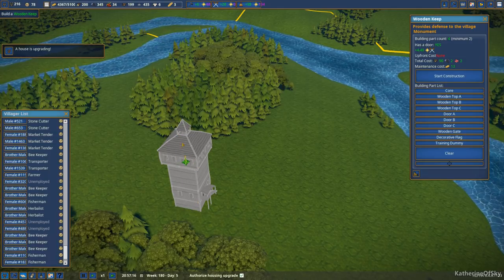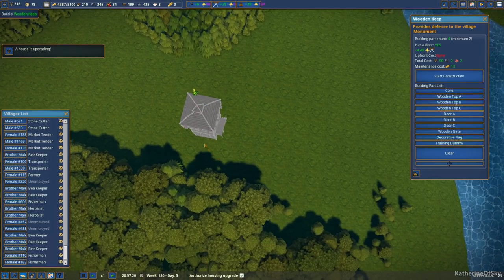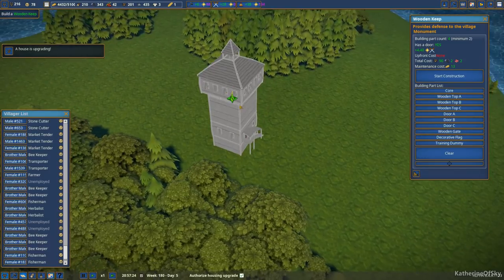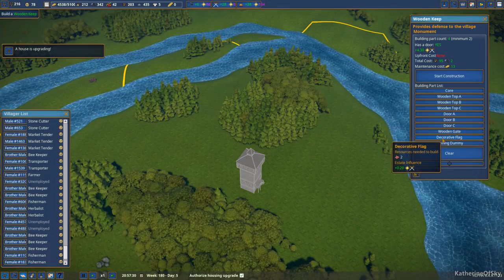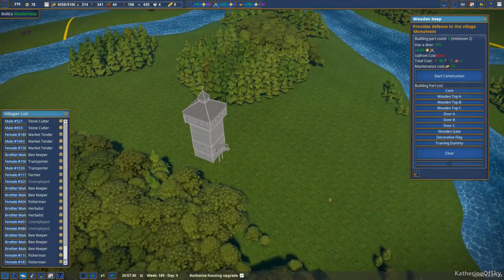Even if we turn it, it's not gonna stay turned, apparently. Just let us put this on. No matter which way I turned it, it's gonna just face its own way on the top there. So that's just fine. I guess we could move the entire building — yeah, we could do this. Let's put it this way and I think that's fine.